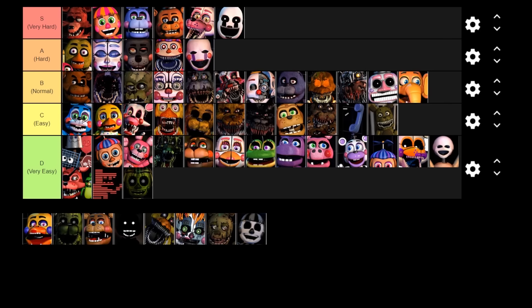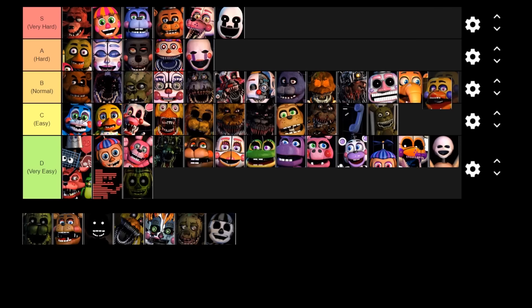Next up is Rockstar Chica. She is scared of wet floor signs and can appear in either the left or right hall, so you always need to keep tabs on both hall cams to see where she is. Wherever she is, you need to put down the wet floor sign in front of that door — the doors don't affect her. The difficulty of Rockstar Chica really depends on the mode you're playing. If you're playing a mode where you don't need to check the left hall cam much, she's not too bad. But in other modes where you need to check Toy Freddy or get faz coins for the plushie animatronics, Rockstar Chica can be very annoying. I would say she probably deserves to be at least in the normal tier.